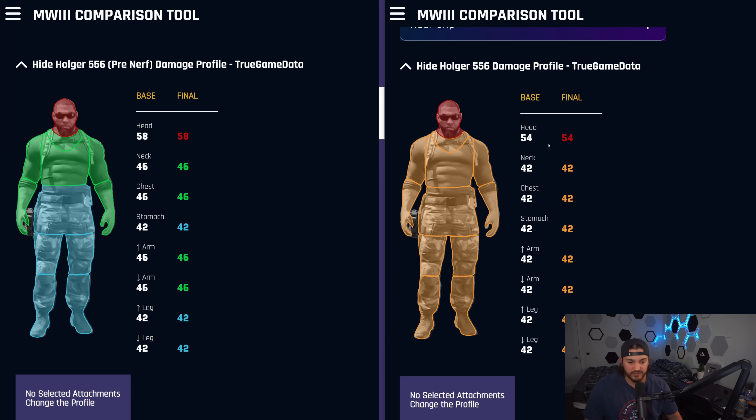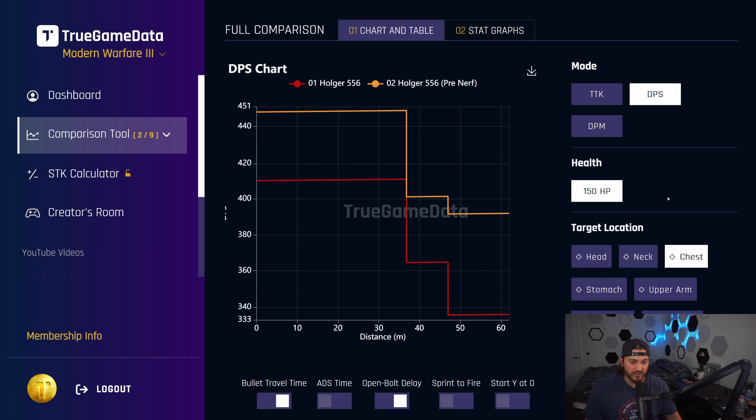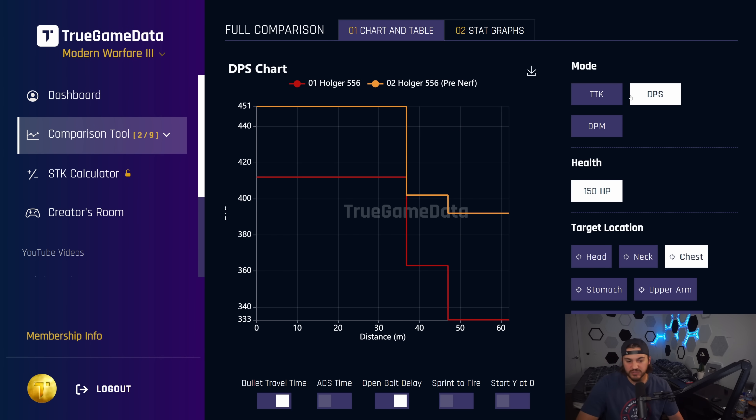Headshot got moved down to 54 damage instead of 58 in the first damage drop-off. Quick look at the TTK chart: red is the current Holger 556 and orange is the pre-nerf. The pre-nerf basically didn't have a drop-off all the way out — it had damage drop-offs, but they didn't change the time to kill. Now that's been fixed where TTK actually gets worse at range. The DPS difference is pretty significant, and in certain situations it will dramatically affect the outcome. So this is a significant nerf.